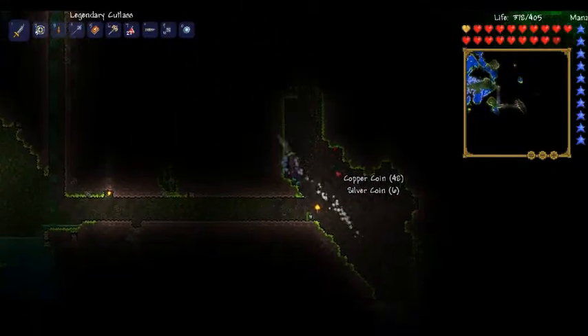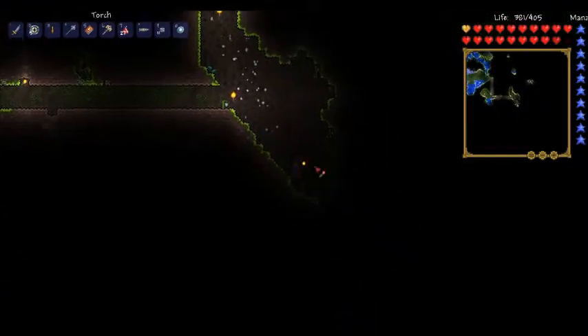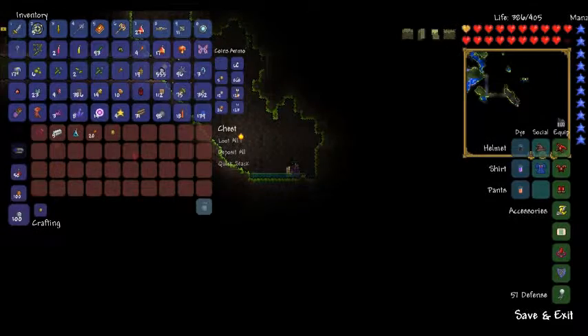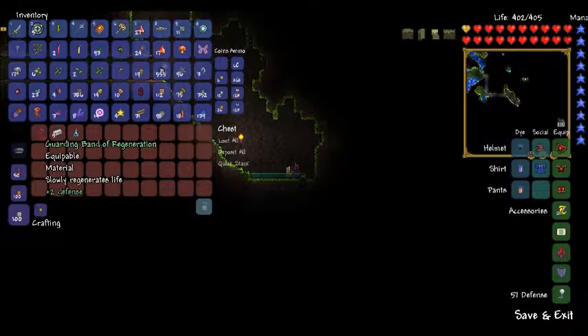Okay, good. Kill him. Do this. It's always good to have a line of sight. Gold — that's always useful. Torches — those are always much appreciated — and another regen band. Sure, why not? Let's throw that out, and this out, and this out as well.